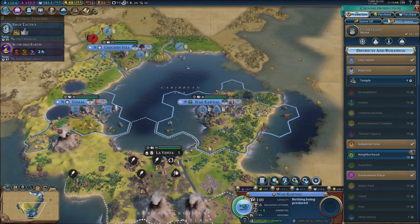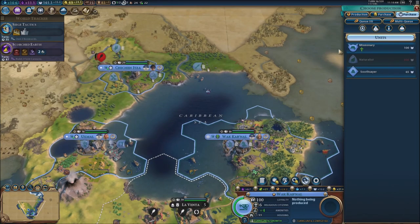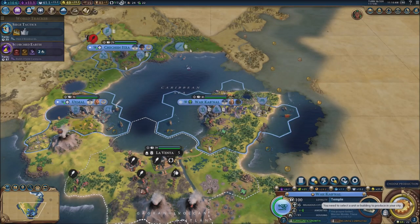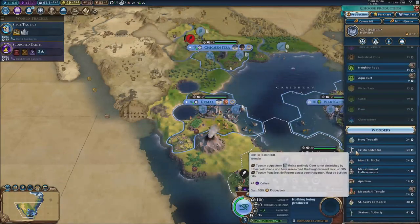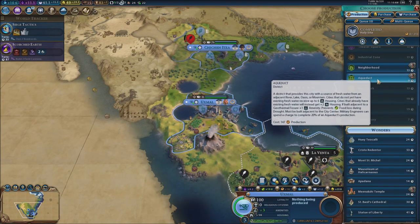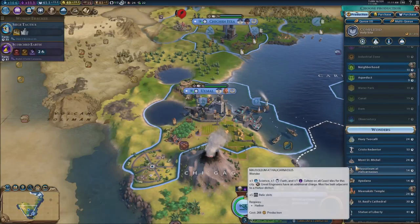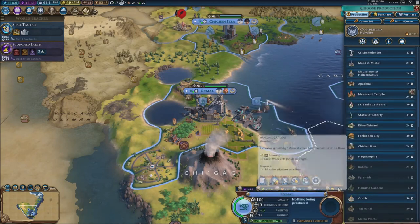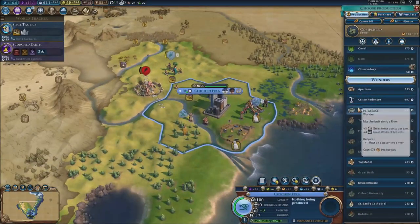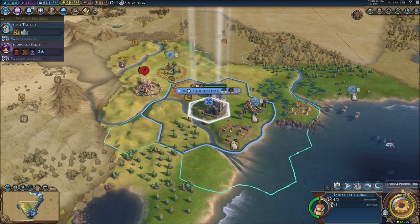We can go for a temple — to continue on our path. We can have missionaries now because obviously we got the religion. I am going to spend some faith to have a missionary. I'm going to go for the temple right here — even more faith per turn. Are we good on amenities? Yeah, we're good, so we don't need a neighborhood. An aqueduct could really help to prevent stuff from happening. I think I should just build one of these wonders. Let's get the Statue of Liberty done right here — it's going to be done in one turn. Built — there we go, the medieval walls. We're going to go for a water mill. Send an envoy again.